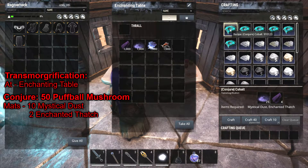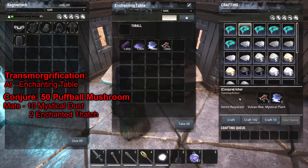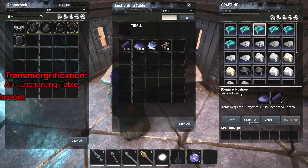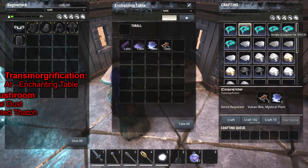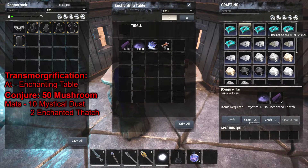You can conjure Cobalt, Ichor, Mushrooms, Puffball Mushrooms, Tar, and Volatile Glands. Really the Cobalt, the Volatile Glands, maybe the Ichor and the Tar early game are the most useful. The Mystical Dust required is not that bad to get.